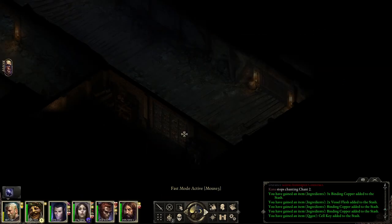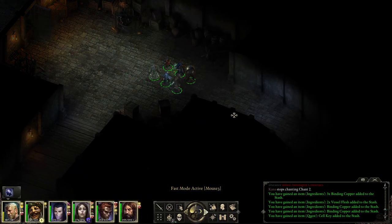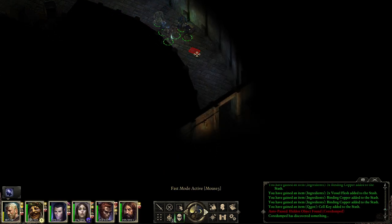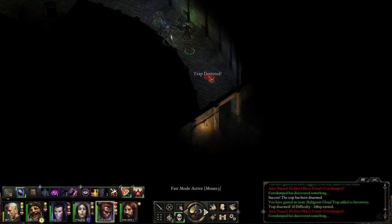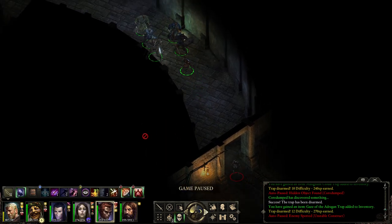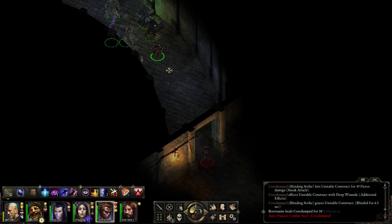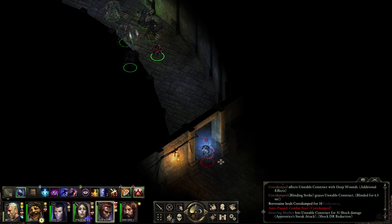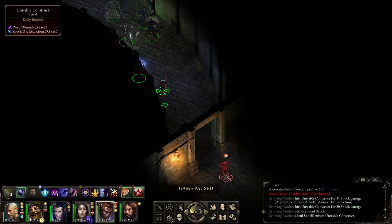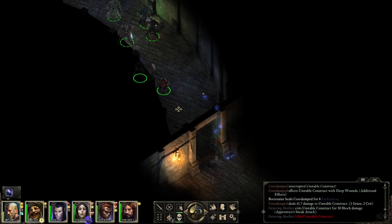This lever here opens up a pathway on this bookcase, which it kind of looks like it does, and I'm just wasting time walking around. Let me have someone scout ahead. There's an Unstable Construct - I guess I can just shoot it. It's not even moving. I think it's because I'm very far away. Now it's moving. That's a kill.